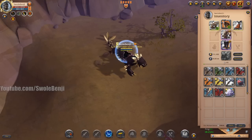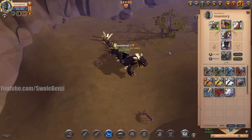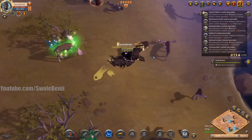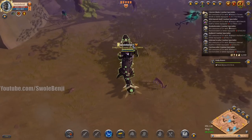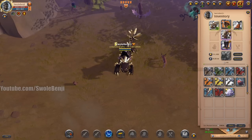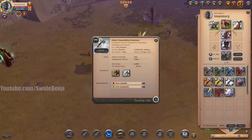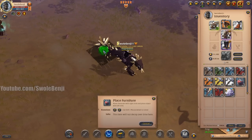Today I'm going to teach you how to min-max your efficiency with the demolition hammer — what it is, how the mechanics work, and all that fun stuff. The demolition hammer is used to destroy buildings and furniture in Albion Online. You can decorate the open world with random objects, and guilds will use this item in mass numbers to destroy hideouts, castles, and other things they fight over.